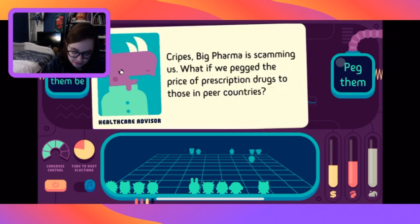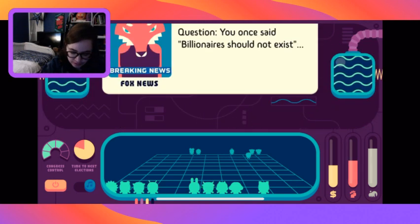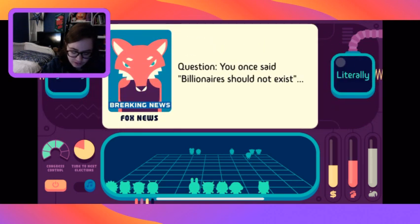The polls are clear - we need a pet in the White House. Cat or dog? Let's get a cat. Democracy is cool - let's make election day a national holiday. We might increase voter turnout too.